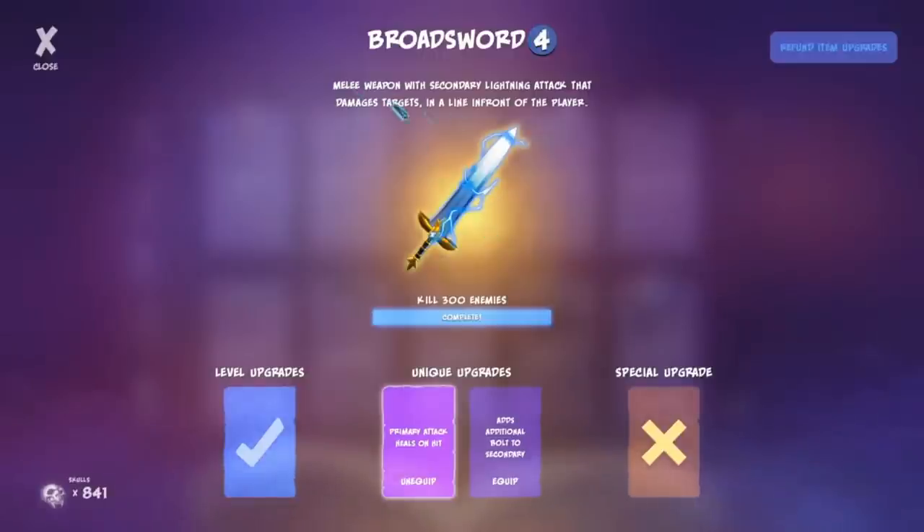The Broadsword is a melee weapon with a secondary lightning attack that damages targets in a line in front of the player. The two unique upgrades: primary attack heals on hit for 10 health — the Blade Staff healed five per attack, so this heals more — and additional bolts to the secondary, spaced about a barricade-width apart, going from three to four bolts with the upgrade. The level upgrades just increase secondary bolt damage from 25 to 40.